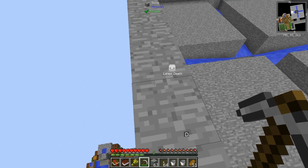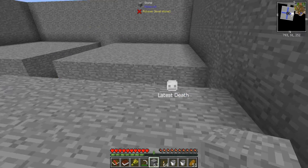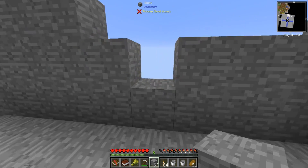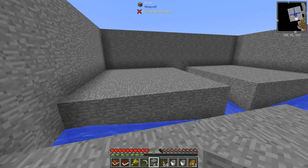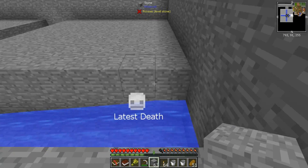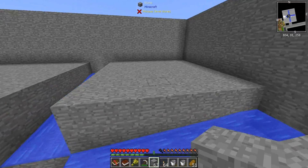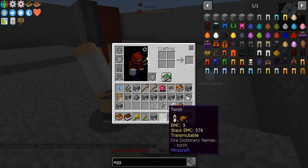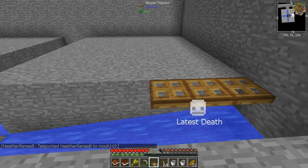How are you getting those trapdoors — you light up my life! I have no clue. I'm sorry I said those words. I should have waited till you brought me the trapdoors. All right, how's it going? We're gonna need one, two, three, four, five, six, seven, eight — 16. We need a stack of them.